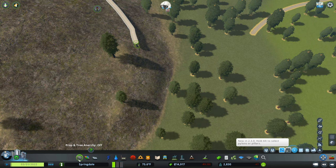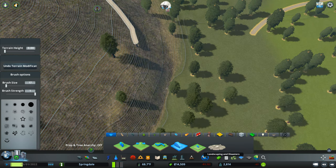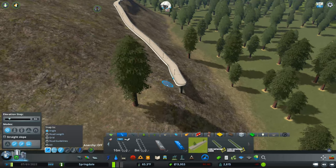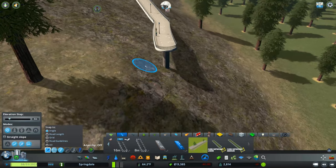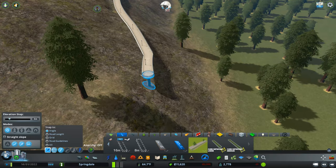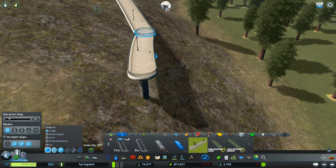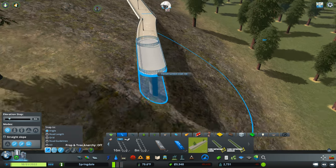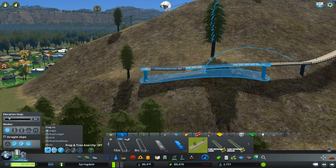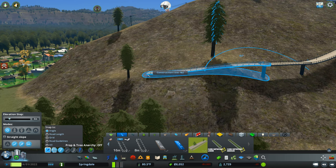One thing to keep in mind with this pathway is that there is a directionality to it. If I were to lay it the opposite direction now, you'll have a funky little switching between where the bicycle paths are and where the pedestrian path is. The game does have an ability to handle that with roads, but this path is just not as robust as roads in that sense. So you want to be paying attention about which direction you're laying it, particularly when you're doing editing like this.